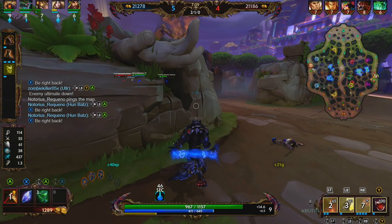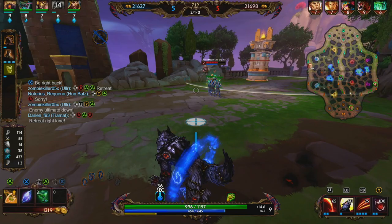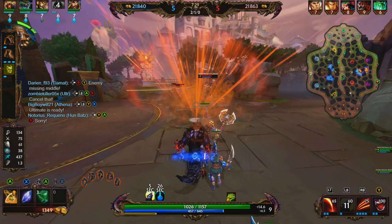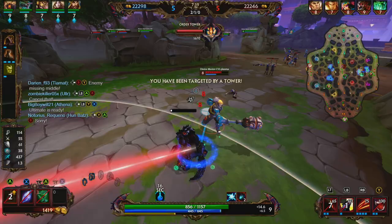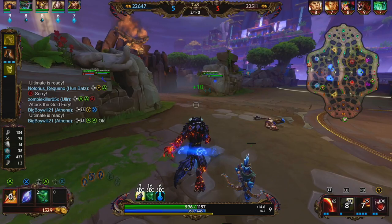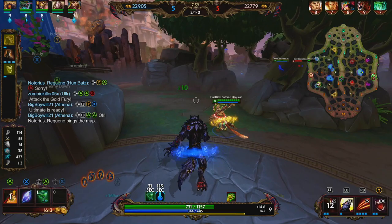We're checking for blue, it is there. I think one of the worst matchups going against Fenrir is a Gilgamesh. Gilgamesh has a jump and his dropkick, both of which cancel your 3. The more ways the enemy can cancel your 3, the rougher the matchup is going to be for you. We're going to keep popping those health chalices. Our blue is up, so we're going to rotate there. We're also going to let our jungler know that we have our ultimate.